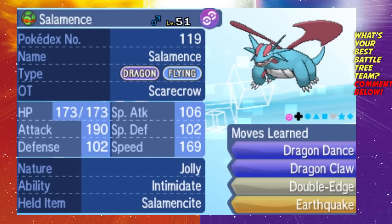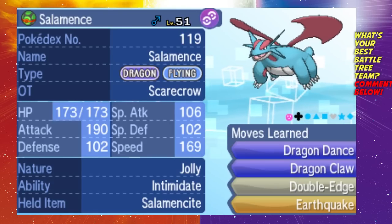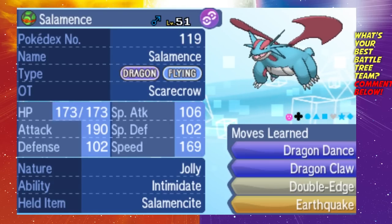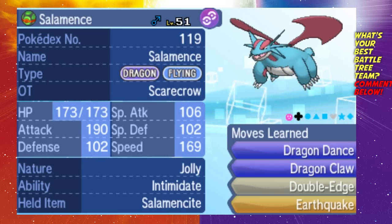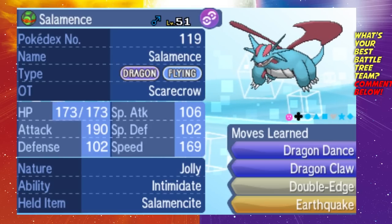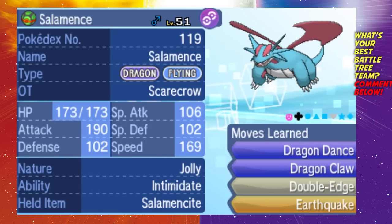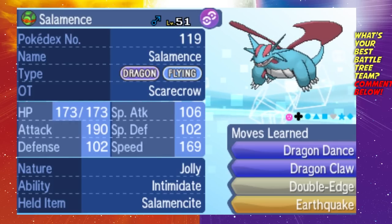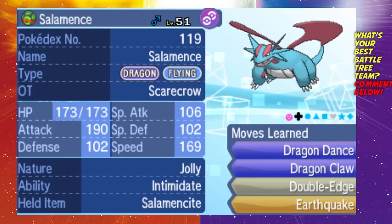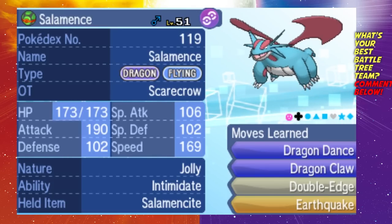Because of Mega Salamence's Aerilate ability, it changes any normal type moves into flying type moves, so Double Edge is basically as powerful as Brave Bird once you Mega Evolve. The two most important moves on this set are Double Edge and Earthquake. Double Edge just hits everything super hard — Mega Salamence is so powerful, and if the Pokemon you're facing is weak to flying or doesn't resist flying, it's going to take a lot of damage. Earthquake handles just about everything that resists flying.